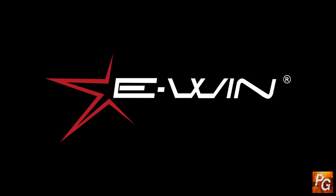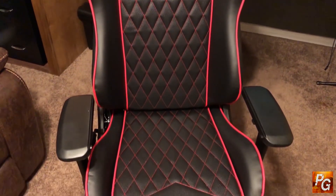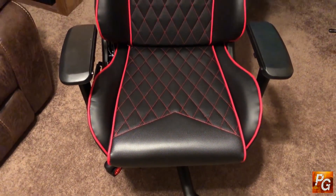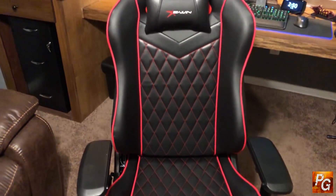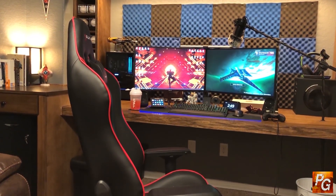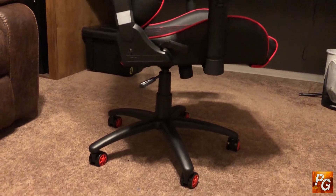But before we get into that, let me give a quick shout out to one of my new sponsors, EwinRacing. I've said it before and I'll say it again, I will only promote stuff on this channel that I use personally. I'm sitting in this chair right now and I absolutely love it. With the holiday season coming up, if you or somebody you know is in the market for a new high-end gaming chair, head over to ewinracing.com — link in the description — and offer code PYRO will save you 30%.